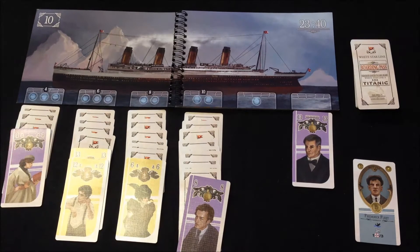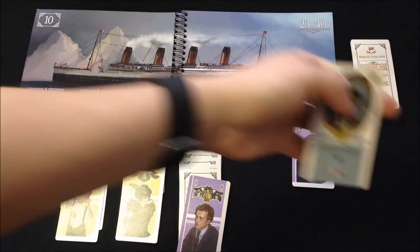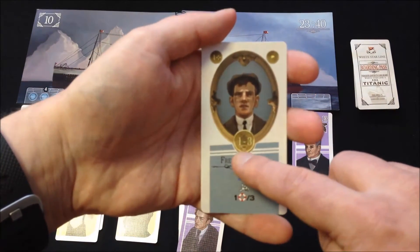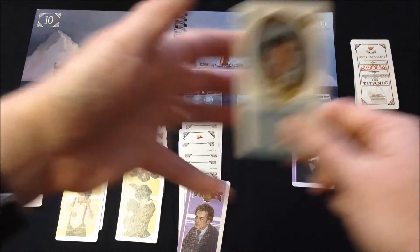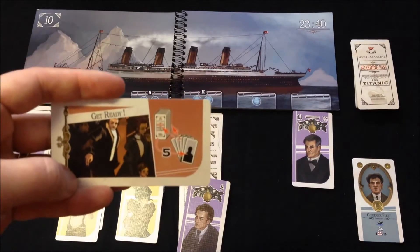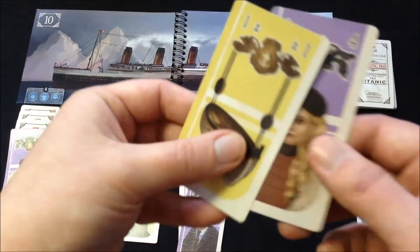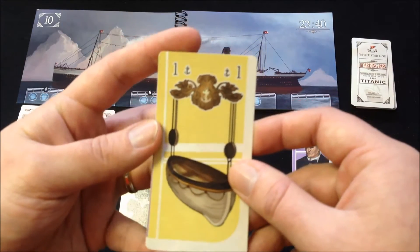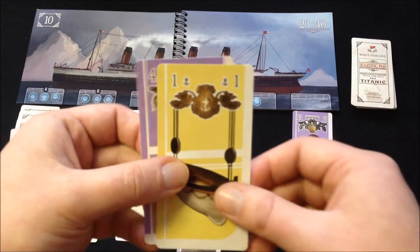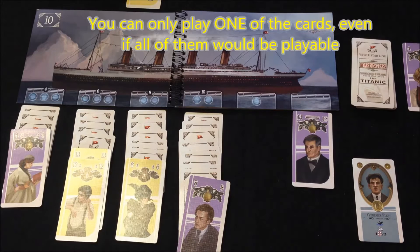For the second part of your turn, you have two choices: either play an action card, or set up a passenger rescue, which means drawing up to your limit. You must decide before you draw how many cards you take from the passenger deck. I'll draw two cards. One is an ace, which fits and starts a lifeboat group. The other card goes to the discard pile.